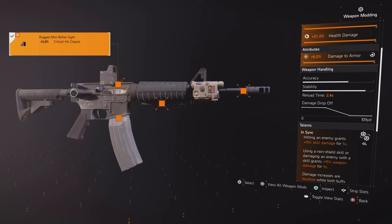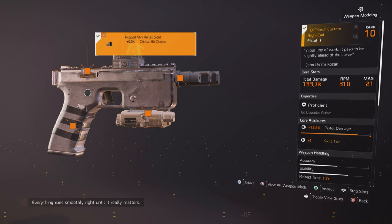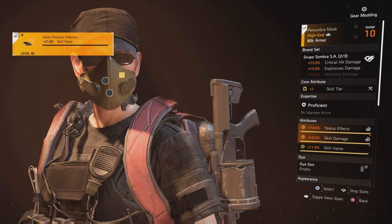My backup weapon is going to be a Police M4 with NSYNC. Hitting an enemy grants 15% skill damage for 5 seconds. Using a non-shield skill or damaging an enemy with a skill grants 15% weapon damage for 5 seconds. And if both buffs are active at the same time, the buff is doubled to 30% weapon damage and 30% skill damage. My sidearm is the TDI card custom with Lucky Shot — magazine capacity increased by 20%, and missed shots from cover have a 100% chance to return to the magazine.